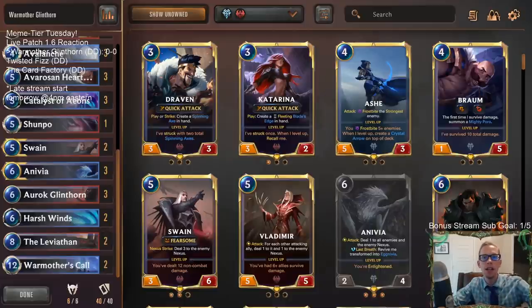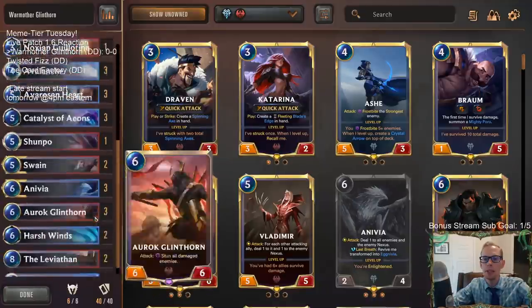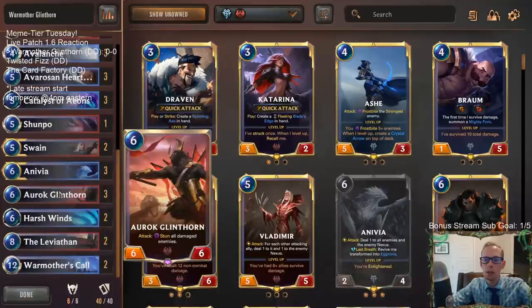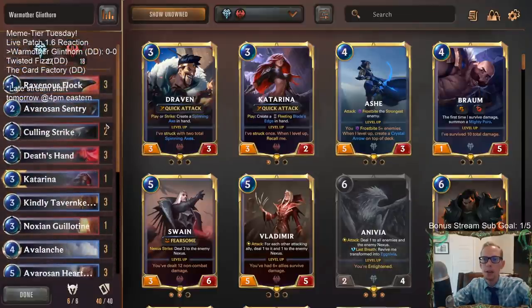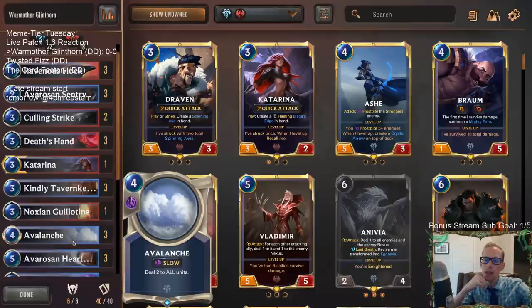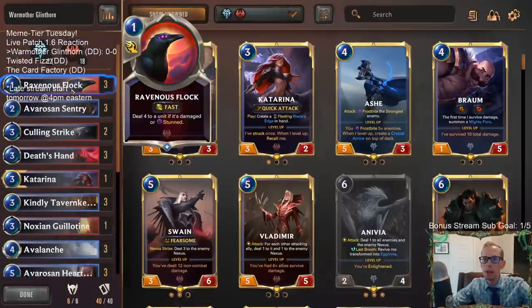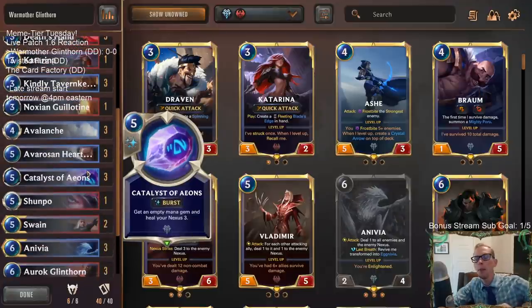Welcome everybody in Twitch chat and on YouTube for some War Mother Glinthorn — gonna be an extension of Meme Tier Monday. We're continuing with another meme tier deck, playing War Mother's Call with Auroch Glinthorn and a bunch of Noxus and Freljord stuff. We're kind of a slower deck because we're a War Mother's deck. We have cards like Avalanche, a nice control card to keep the board clear, which helps our Ravenous Flock and Dusthand kill more things. Of course, we're going to be ramping — we've got Catalyst of Aeons to help ramp up to War Mother's Call.